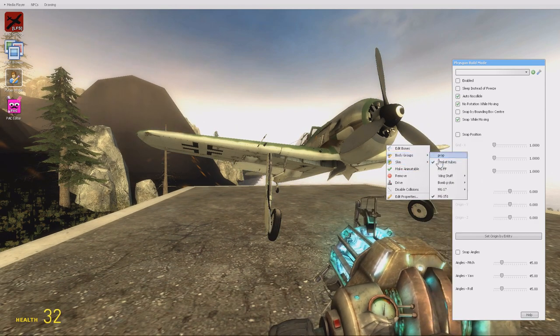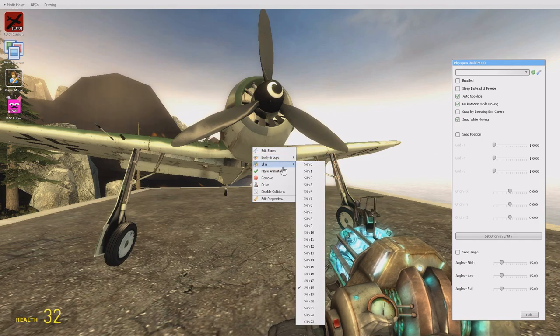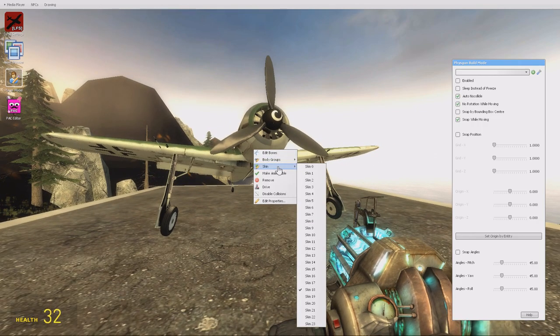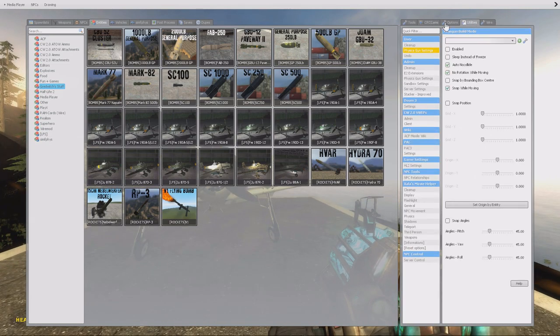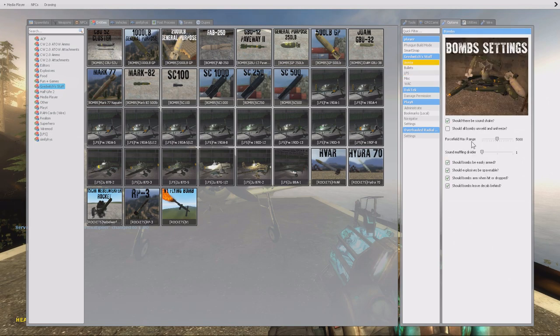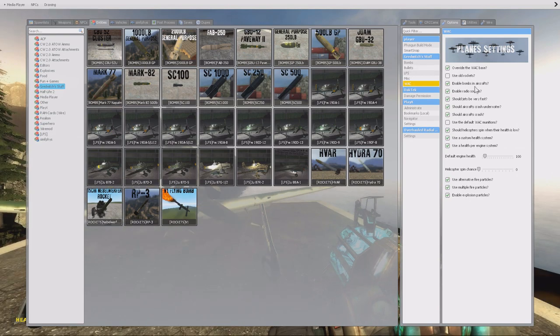There's a gun port option, though I think I'm unable to change this one. Let's go to the LFS settings and see what we can change. Here we have the Greenwich-specific settings. We can enable radio sounds, enable bombs — there are a lot of things we can turn on and off. Should jets be very fast? Should aircraft crash underwater? There's even an easy mode option.